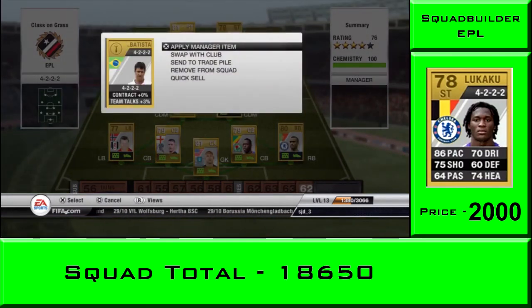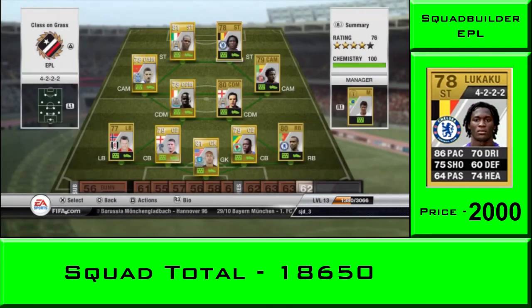As manager for this squad guys, we've got Baptista - he's a 4-2-2-2 formation standard manager. You can pick him up for about 300 coins to fill up that extra 100 chemistry, but you don't really need him. I hope this has been a good video to watch guys, thanks for watching.